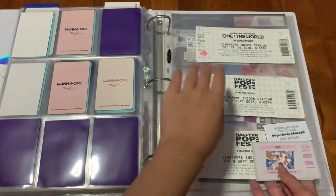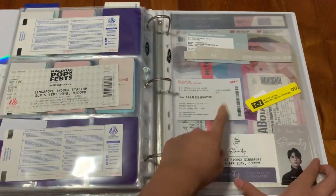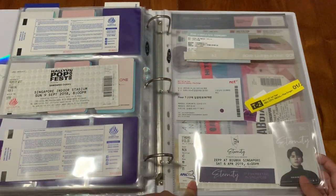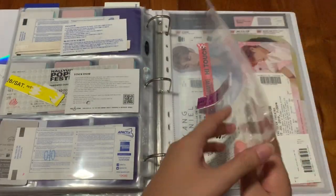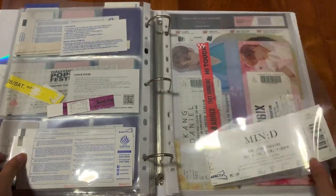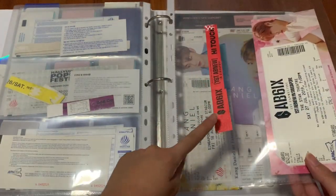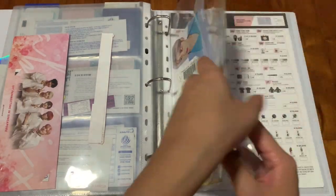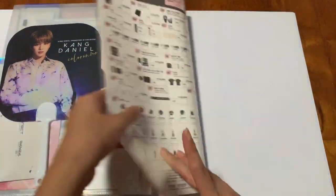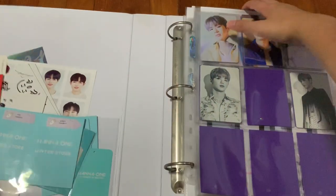Lastly are my tickets — from Wonder World, Halipop Fest, all for Wanna One, then Wanna One's Final Con, MET Con in Korea, and Ong's fanmeet in Singapore. Next I have Halipop Fest ticket for 2019, then J-Hwan's fanmeet ticket in Singapore too. And then I have AB6IX with my high touch wristband. And lastly I have Daniel's stuff here, plus the merch list that I kept. So this is it for my photo cards.